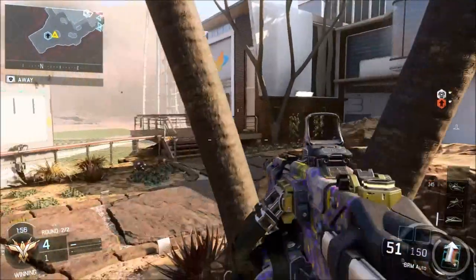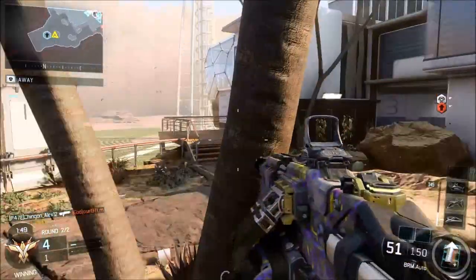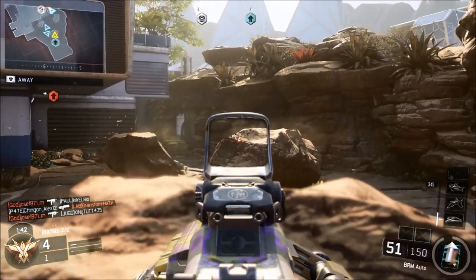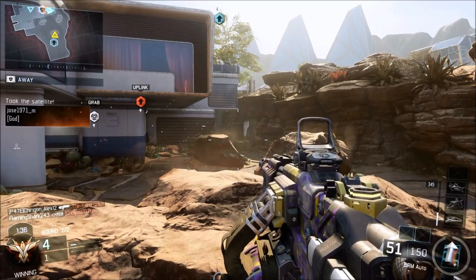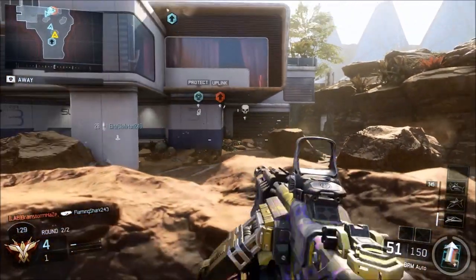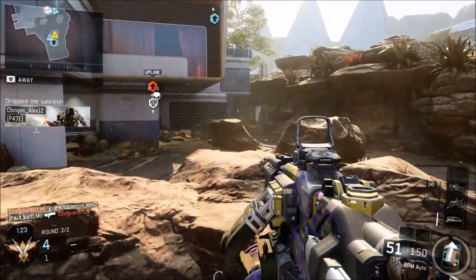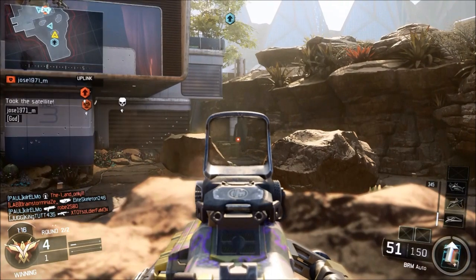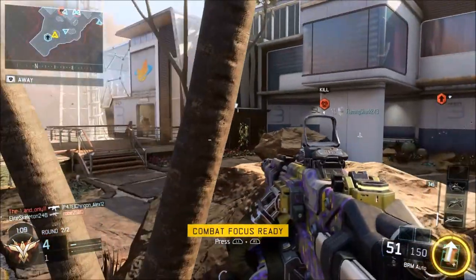These guys are doing everything they can to mess this game up — nerfing things that don't need to be nerfed. What they need to do is buff the connections. They keep dropping me into games mid-match — down 133, that shouldn't happen. There should be a setting where you say you never want to be put into the middle of a game. They'll drop you in and you can't back out, which gives you a loss. If you complete the game it won't count as a loss, but the KD will still go on your record.